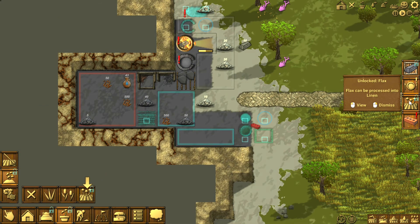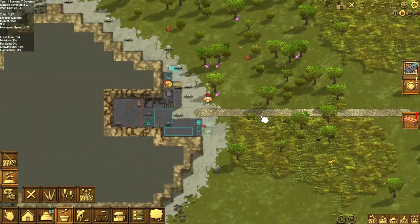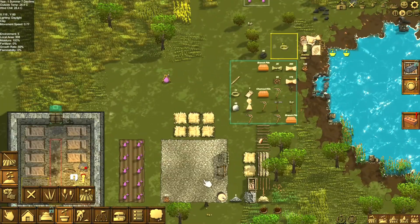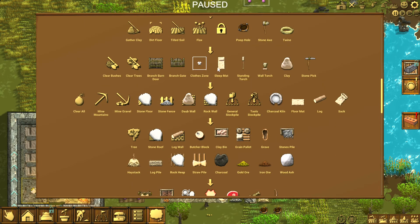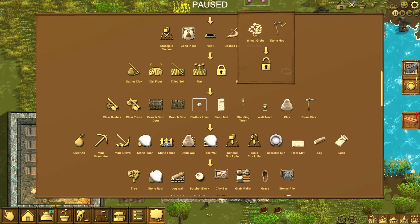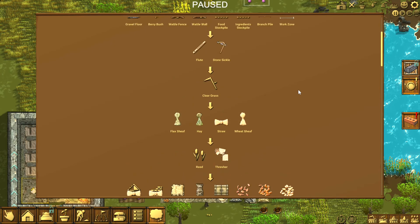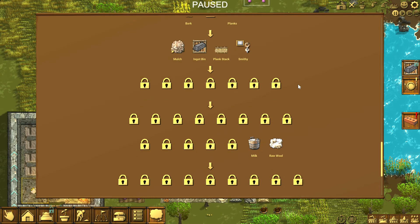Look at that — unlocked flax. Flax can be processed into linen, so we have to plant it. I wonder if we actually get something with the stocks themselves. The flax is up here, so that means this is going to be wheat — that's kind of what I figured. I'm not seeing a whole lot left to uncover up here. That means clothes has to be pretty far down the actual list. Let's take a look and see if we can see it. It just requires planks and something else.